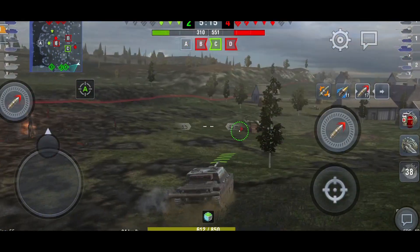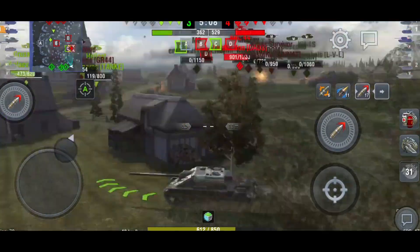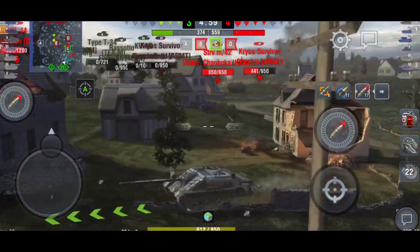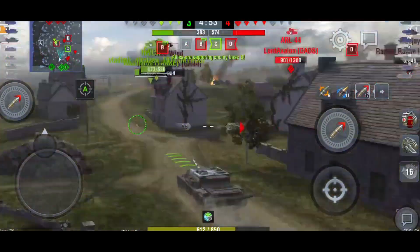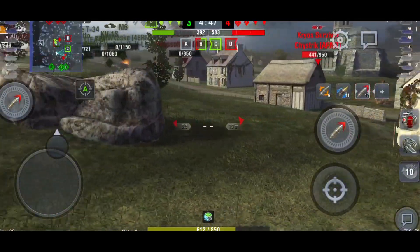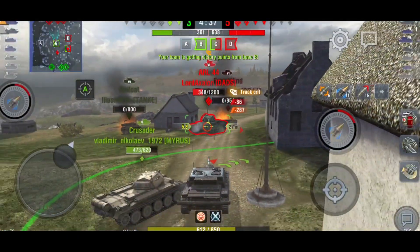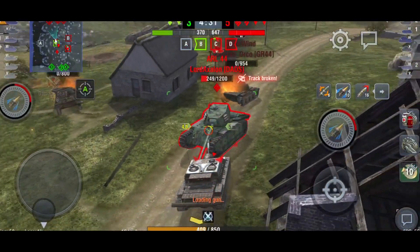They are all aiming at me and there's not a lot I can do. I've got no choice but to run away or I'm going to get bullied. That Cryos is probably going to shoot me as I cross — there's another guy, the Strv — so literally the only thing I can do is run away. The mobility isn't the best on this tank.